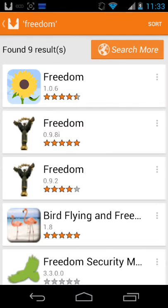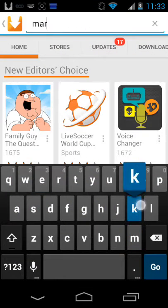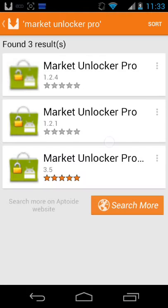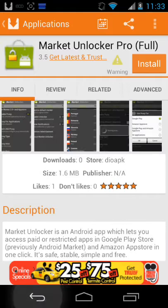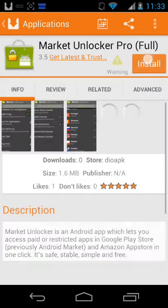Now what you want to do is go back and then type in Market Unlocker Pro. You want to click on the one with the stars filled up - at least one of the stars - and then install it as well.